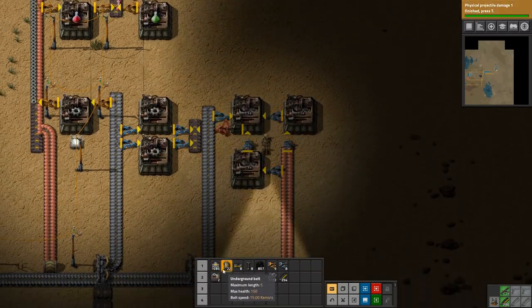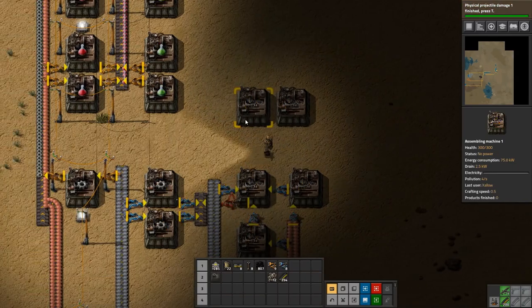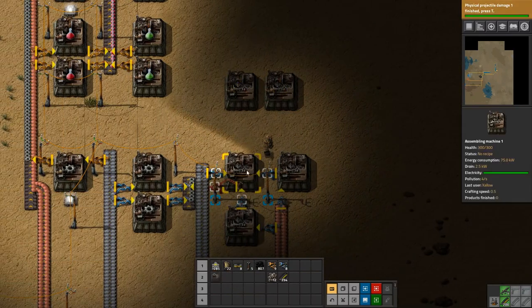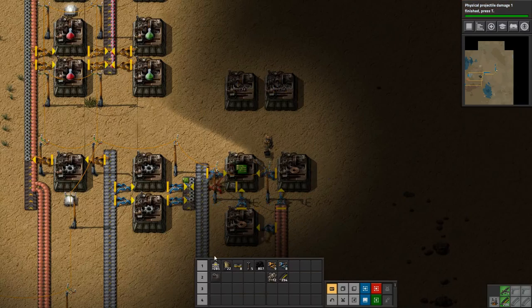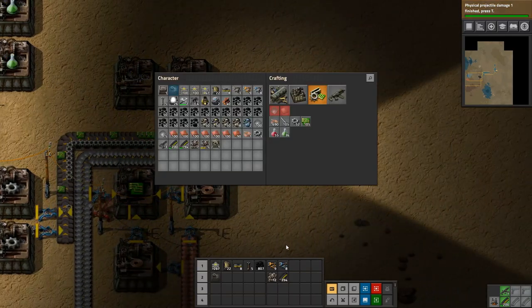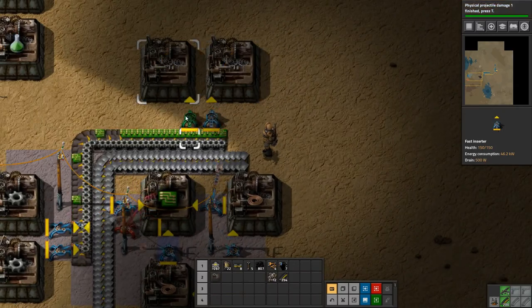Let's put down the machines for that and we will be ready to go. So, inserter. Can we cover everything here? Almost — let's just do like that, and we have production going. Let's start this up. And we need two spaces, which we have. And we need some more long-handed inserters. There we go.